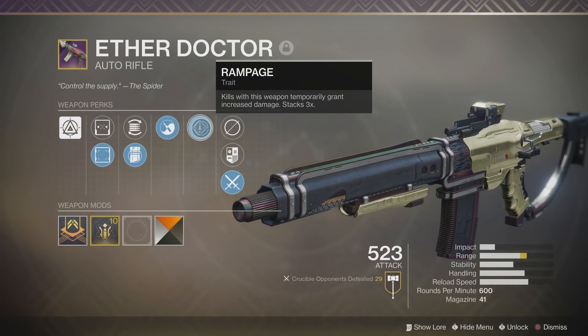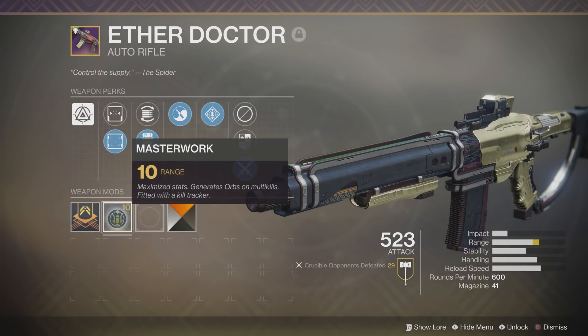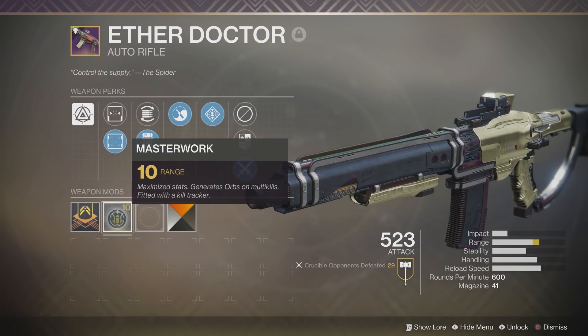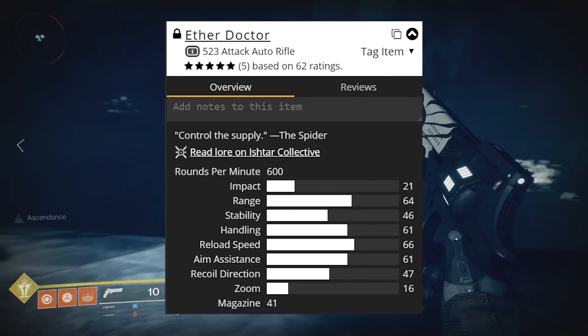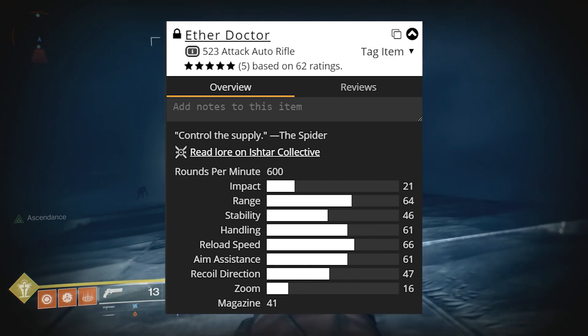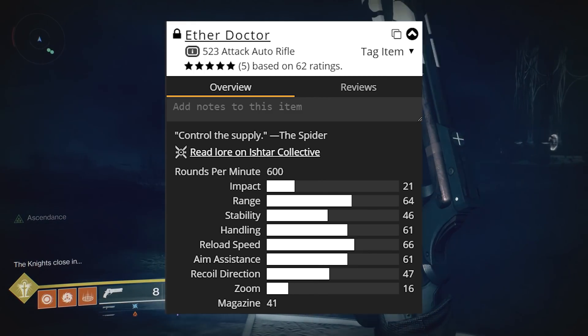And of course we have another fan favorite, Rampage — kills with this weapon temporarily grant increased damage, and it stacks three times. This weapon is fully masterworked for range, and when it comes to the Crucible I always prefer more range on my weapons. Now let's take a closer look at the stats. This weapon fires at 600 rounds per minute, has an impact of 21, range 64, stability 46, handling 61, reload speed 66, aim assistance 61, recoil direction 47, and holds 41 in the magazine.